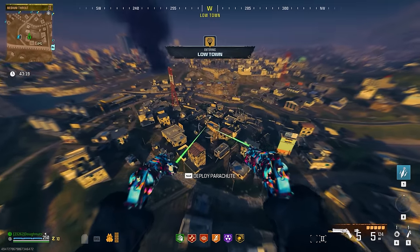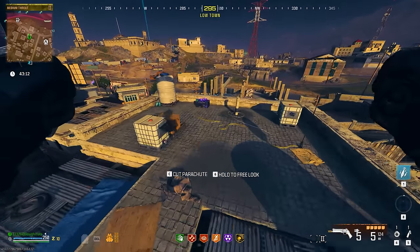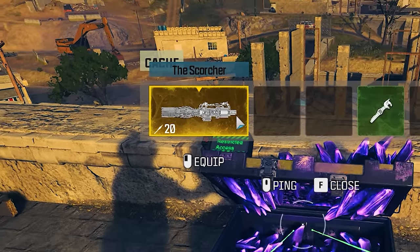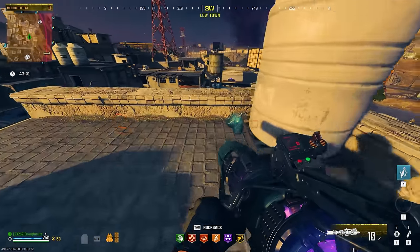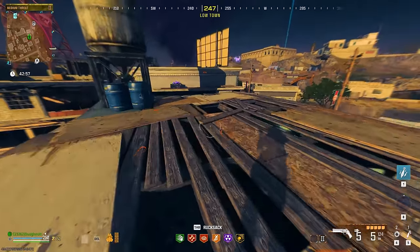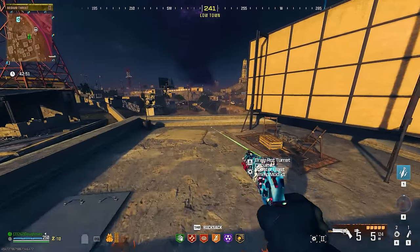The first thing is I'm going to run through Lowtown here, since we know it's a pretty decent loot spot, and we are going to be on the lookout for these type of chests right here. And, so help me — I just cannot believe my luck. I don't get this luck without you guys. This is insane luck. What's in here? The turret circuit — Shatterblast. I'll take it.